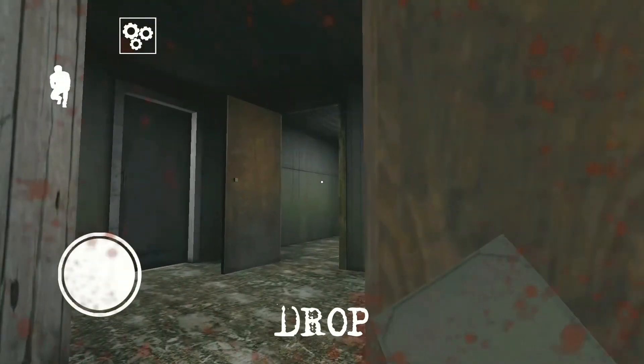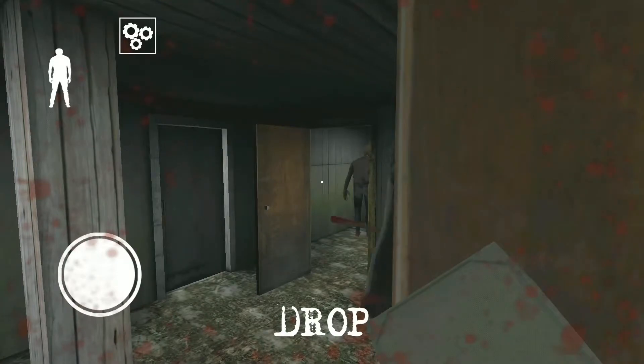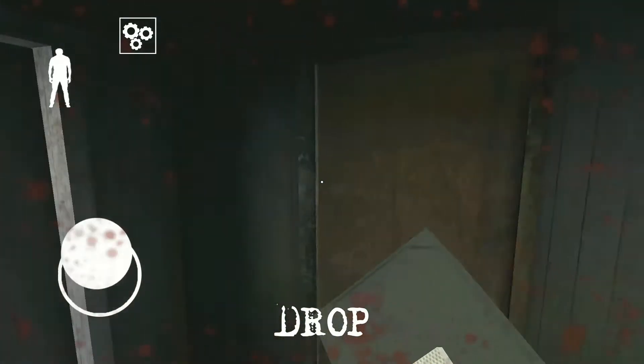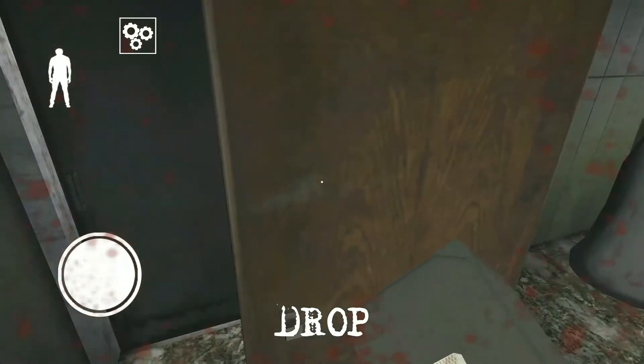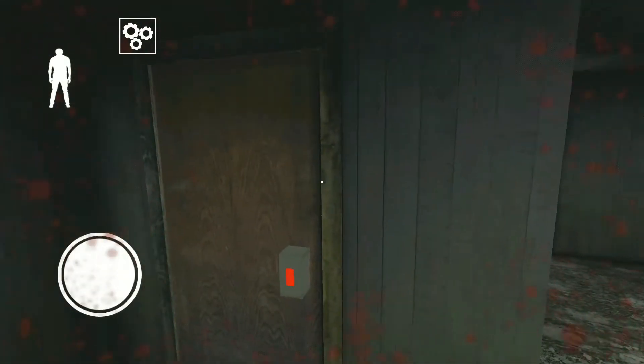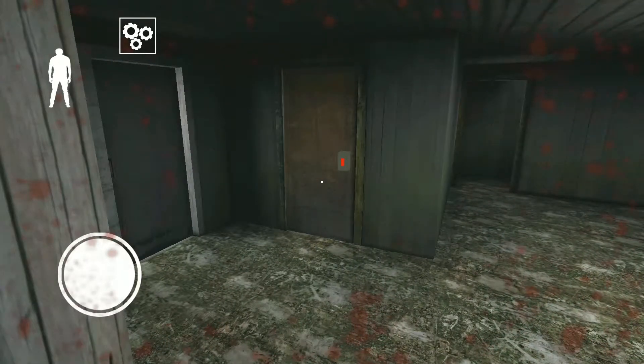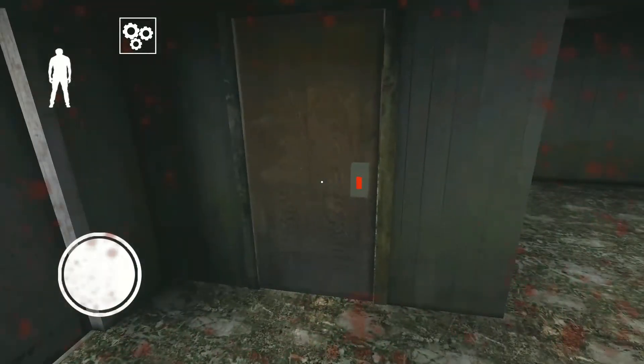Now moving on to how you can use this door lock. Did you see that I made some noise by clicking on that button? By hearing that noise, grandpa and granny go into that room. I'm going to lock them inside by closing the door and putting this door lock so that they can't come out.